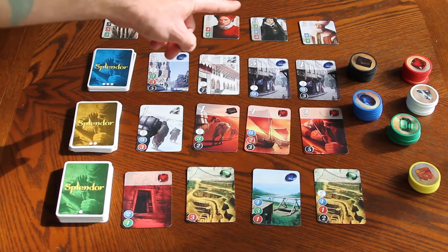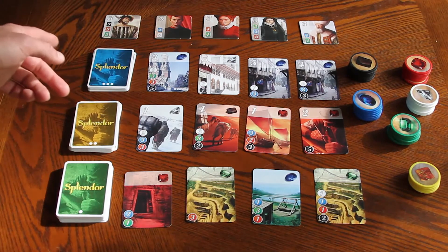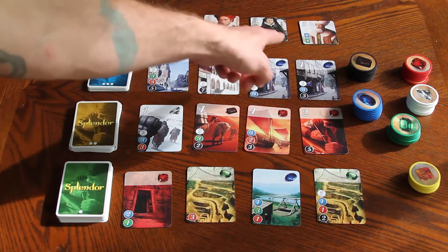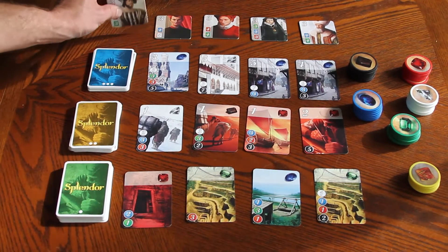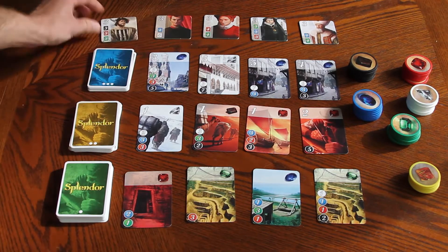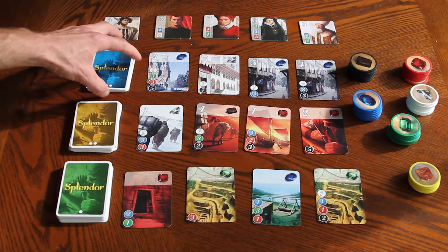Up at the top you're going to have some tiles put out, just the number of players plus one. So in this case we have a four-player game because we have five tiles laid out. These are also good stock — thick cardboard, nice gloss on them. Really nice components with this game.